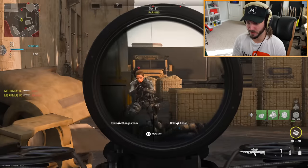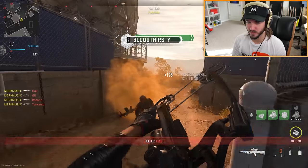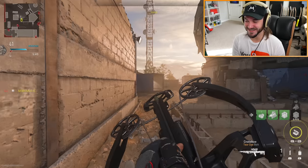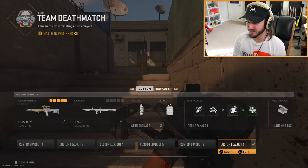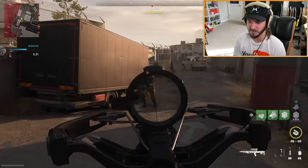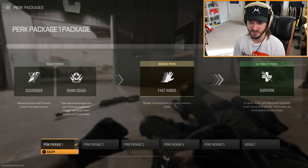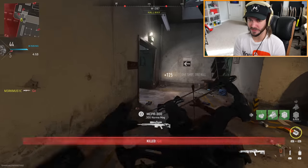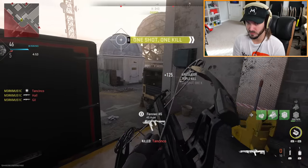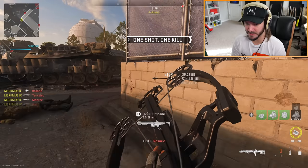So it works just like a regular crossbow bolt but with a little fart gas effect - not the most useful. I'm gonna take all the fancy stuff off and just use it straight up with no special bolts, adding a laser so we can aim faster. This is the pure crossbow build right now - I'd consider this a try-hard crossbow build if you really want to go hard with it. It is extremely good.